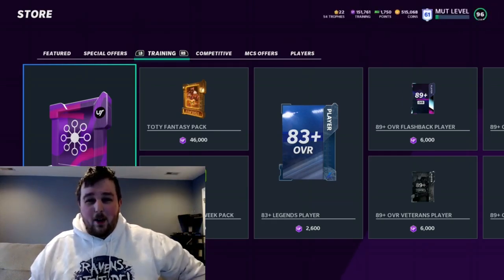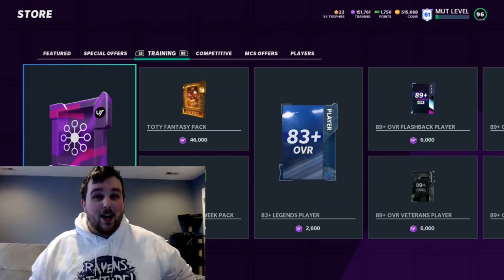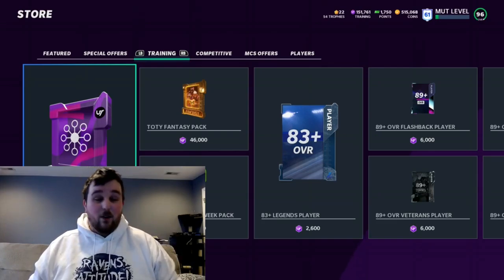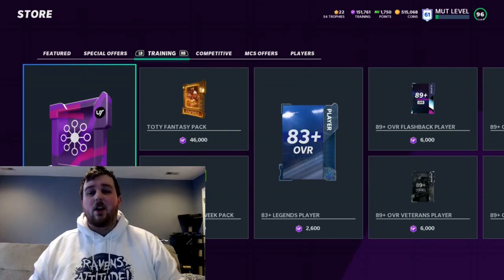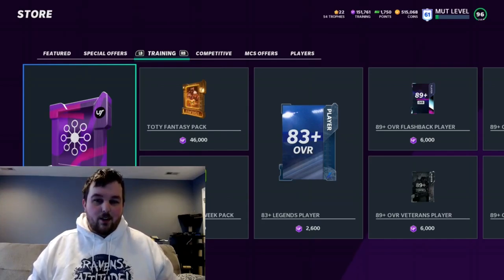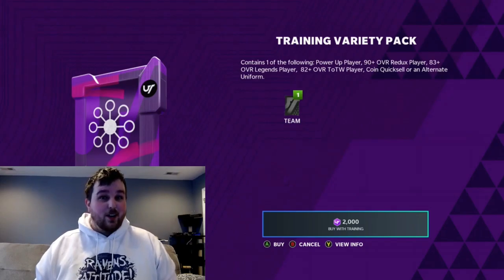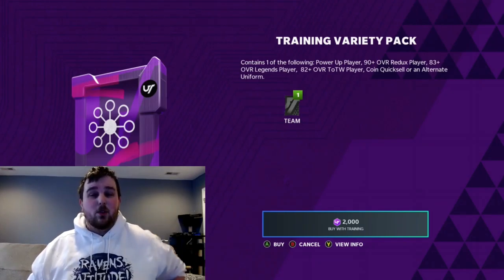We might do another pack opening a little bit later today, more conventional, but we're going to try to see if we can actually pull one out of this training variety pack. I was testing this pack out last night before they added the LTDs, and I was making some serious coins. I made probably like $500k, $600k, $700k profit off of these in a multiple-hour period. If you have some coins and you're just trying to build your stack up a little bit, you have a really good opportunity to make some coins off of these packs.